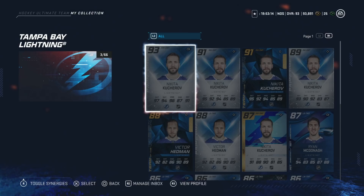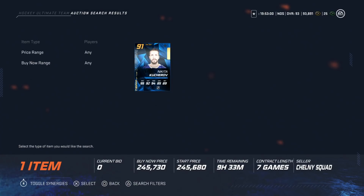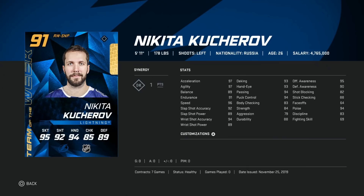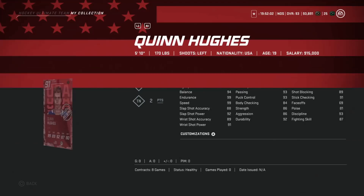On to the 200k to unlimited — the big spenders. I want to discuss the Nikita Kucherov. The Prime Time 93 just came out so there aren't many on the market yet, but the 91 Team of the Week is going for around 250k. He has 96 speed, 97 agility and acceleration, 91 endurance, 94 wrist shot accuracy, 89 wrist shot power, and deking, hand eye, passing, and puck control all above 93. Offensive awareness at 95 and stick checking at 88 — fantastic card for under 250k. I wouldn't go over 300k for the 93 since prices will drop.